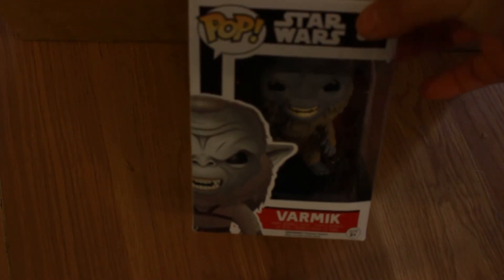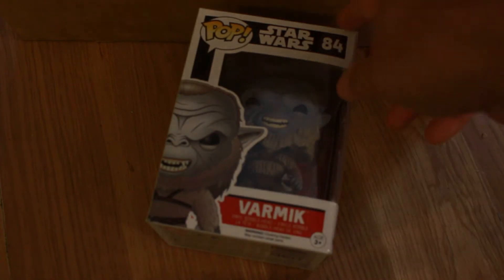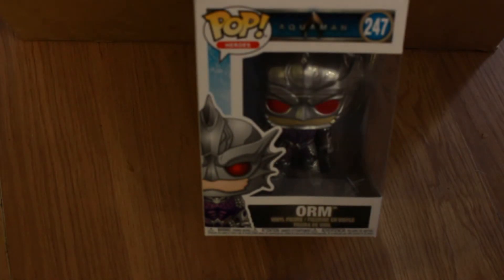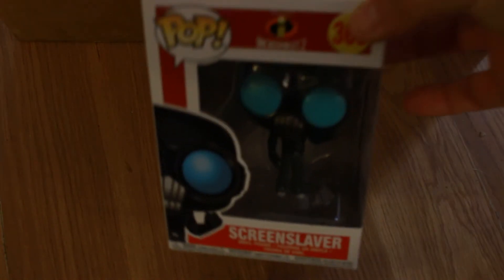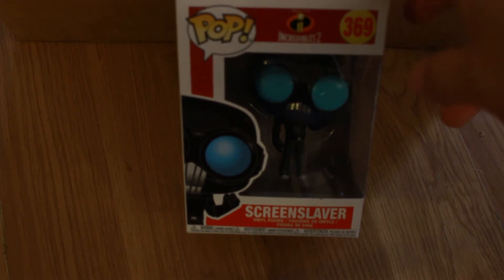Fun and Varmink from Star Wars — Star Wars pops are always pretty good, this one's really nice, the body's awesome on it. That's a great-looking pop. And we have Orm from Aquaman the movie — another nice-looking pop. We also have another Incredibles 2 pop: Screen Slaver — the eyes are really cool looking on that one.